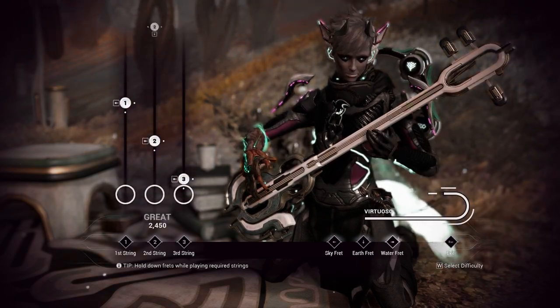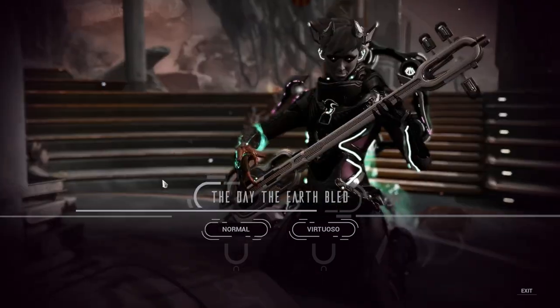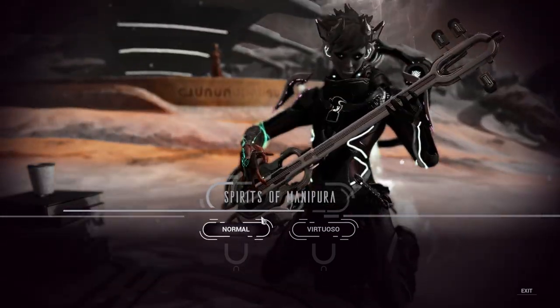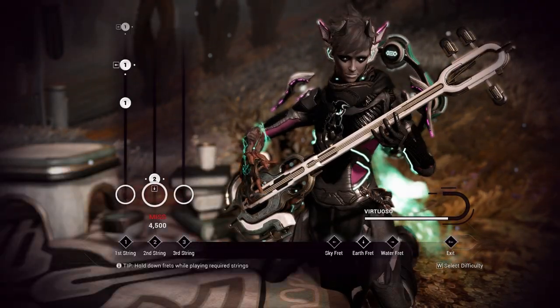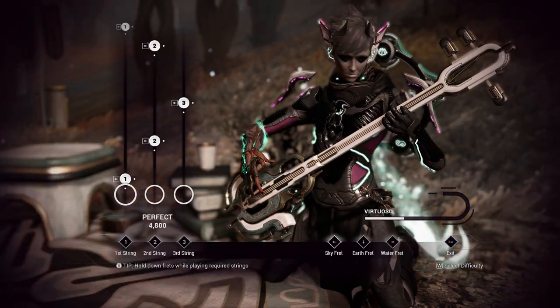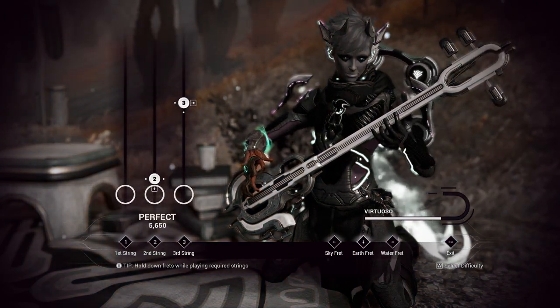I can even name all the scales: Phrygian, Major Pentatonic, Minor, Phrygian, Minor Pentatonic, Hirajoshi, Minor Pentatonic, Major Pentatonic, Major, Major, Yo, Minor. Maybe someday they'll release the real codes so you can play them outside of the minigame. I could transcribe it myself and fix the chords, but I don't want to.